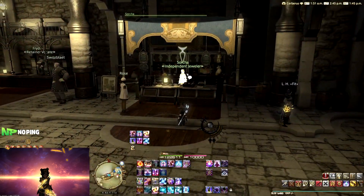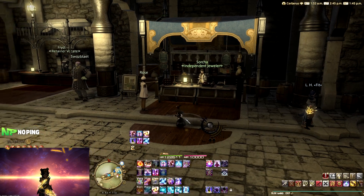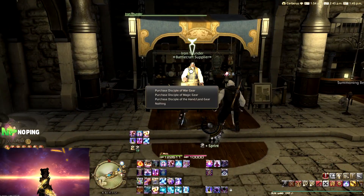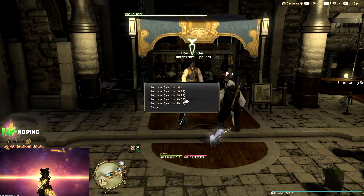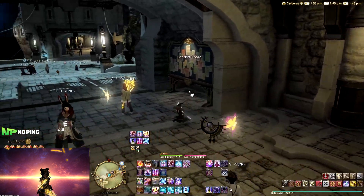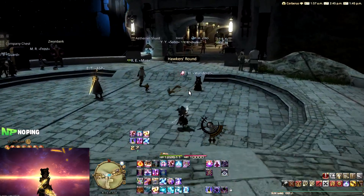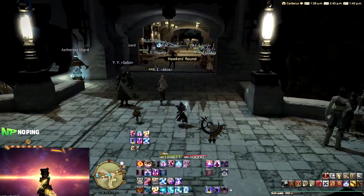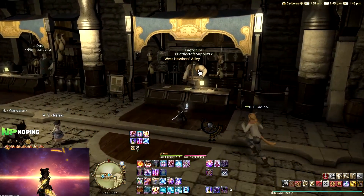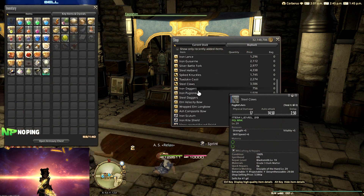For this level range, we can head to one of the three big cities: Limsa, Gridania, and Ul'dah. Each city will have an NPC that sells you weapons, another that sells you armor, and a third that sells you accessories. Now, this is the only level range that is a little bit different from the others, because there's 50 levels before you hit the endgame gear set, compared to the 10 that we'll have from level 50 onwards. So my advice would be to check your gear every 10 to 15 levels, and see what needs upgrading, and also what you can upgrade when taking a look at the different gear available from each vendor.